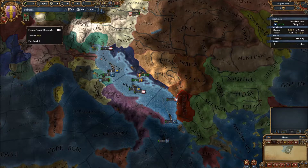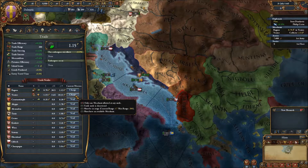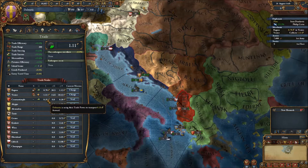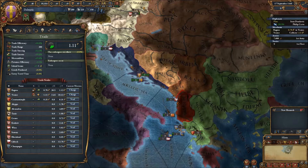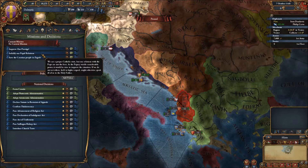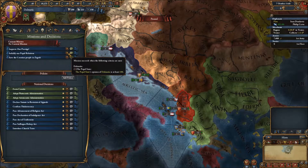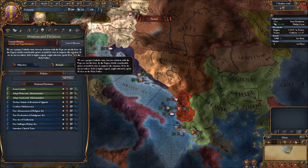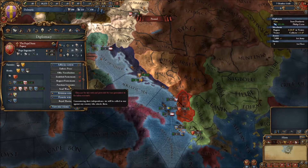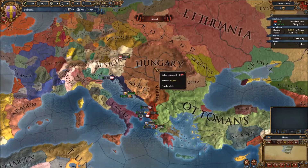Somehow I lost a lot of income in my trade — that was from sending the merchant to Venice. No mission has been selected, so we did get a small prestige bump. We can solidify our papal relations for 5 Prestige — I'll go ahead and do that. They currently consider us hostile, but it wouldn't hurt to improve relations with the Pope, so let's improve relations and send one diplomat to the Papacy.